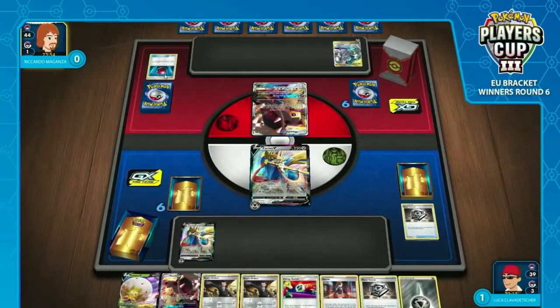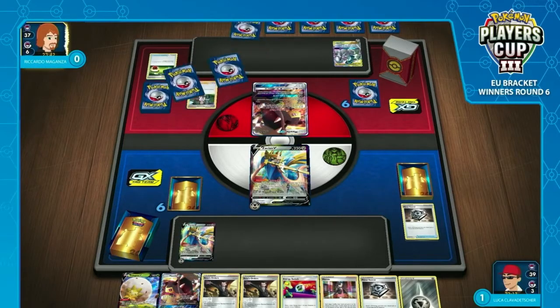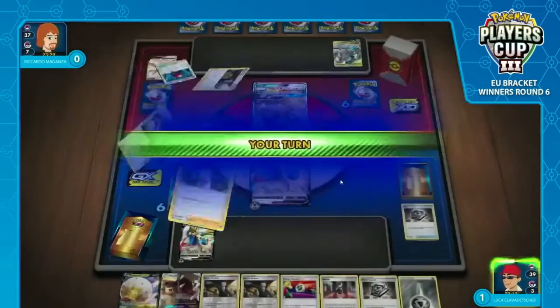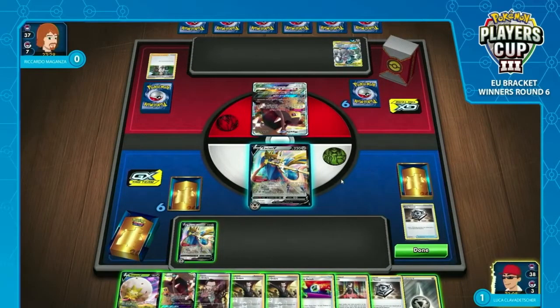He's holding on to Energy Switch pieces for next turn and has finally drawn into a supporter. This doesn't write off Arceus Dialga Palkia just yet, but it gives him the avenue for both approaches — because one thing that's really good for Zacian is that if he can limit his bench, it's really difficult for ADP to one-shot him. You'd need to get Altered Creation and then a Zacian out of nowhere. So there still is a route without ADP. We actually don't see a switch out for Riccardo — just an attach and pass, no GX attack. That is a huge deal.